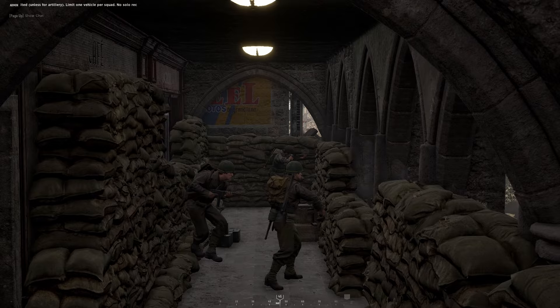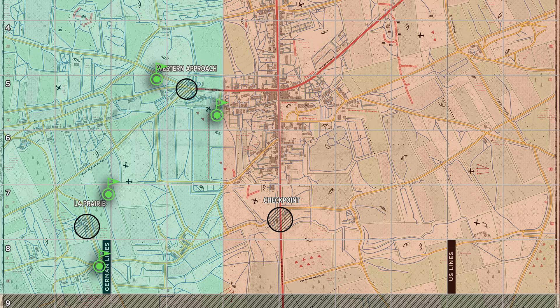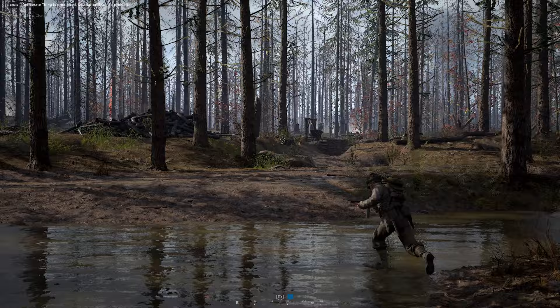As an absolute bare minimum, you should always have at least 4 garrisons on the map at any given time — two surrounding the active strongpoint you're defending, and the other two surrounding the next closest friendly strongpoint. You should always try to have as many garrisons on the map as possible. Note that I mentioned building garrisons surrounding the strongpoint instead of inside it, and there are three main strategic reasons for this.